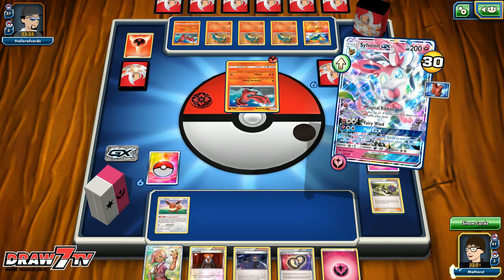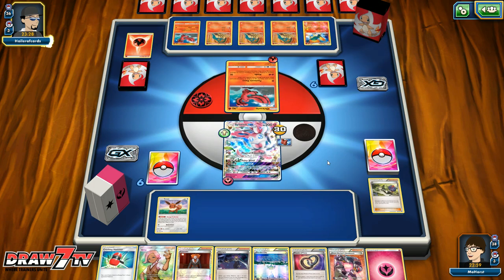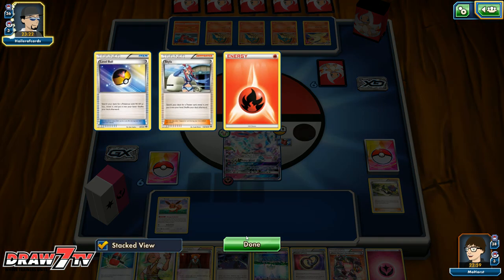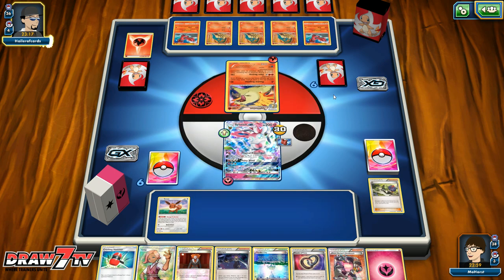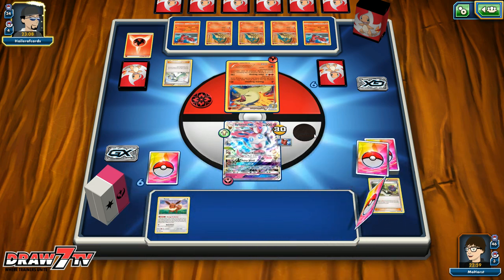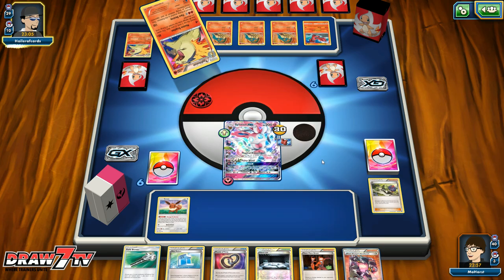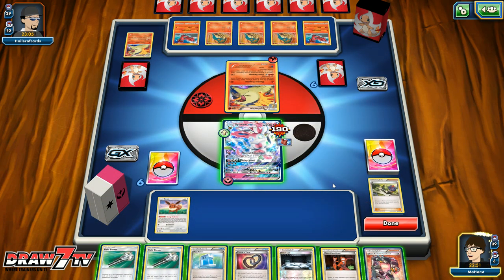Let's go ahead and attach this Assault Vest and Magical Ribbon. We could Parallel City him for now. We do have Lima and Team Rocket's Handiwork — we'll grab that. This one becomes a Typhlosion. He's only discarded one energy so far. Massive Eruption hits for 160. I would actually like to see this Typhlosion deck at regionals. And we survived — barely, but we survived.